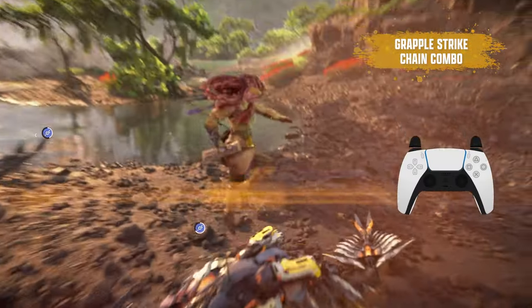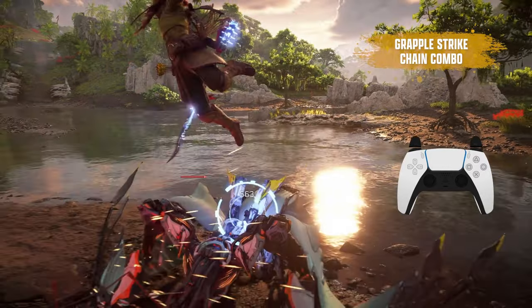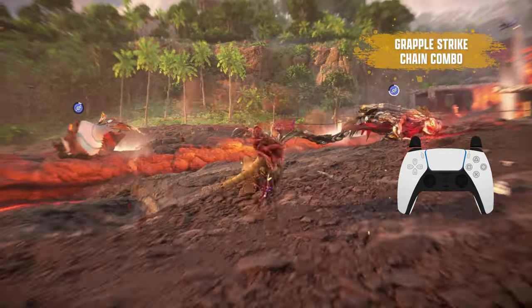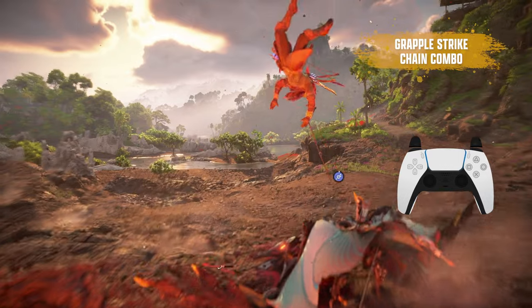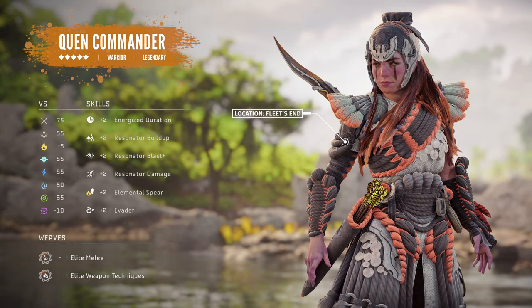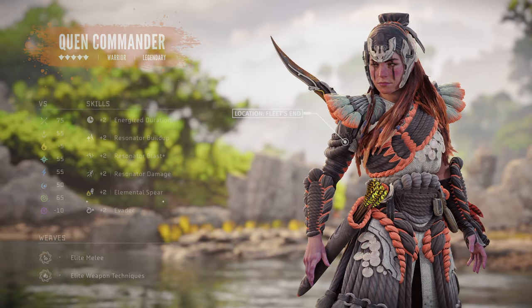Grapplestrike chains are the final type of combo I want to talk about, and they're pretty simple. You'll need at least two immobilized machines, generally close to one another. Grapplestrike one of the machines while keeping the other in your line of sight, and as soon as Aloy jumps back, press Jump to grapple the other machine. You can chain additional Grapplestrikes if there are more immobilized machines, and if there's a nearby grapple point, Aloy can launch herself from it to trigger the Resonators. If you've got the Elemental Spear ability unlocked and equip the Quen Commander outfit, you can use a Shock Capsule to apply shock damage to the Grapplestrikes and Resonators, enabling chain grappling back and forth between multiple machines — especially with the outfit's built-in Elemental Spear perk that boosts elemental buildup on melee attacks by two additional levels.